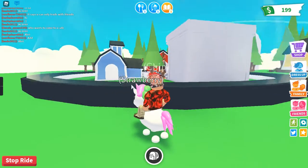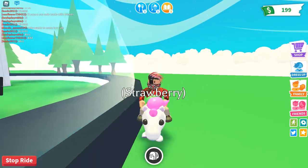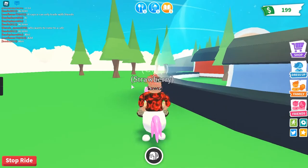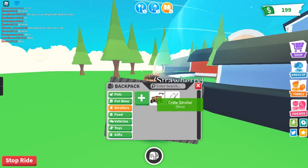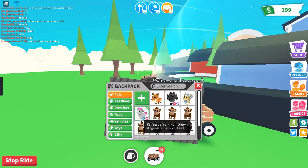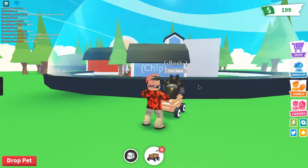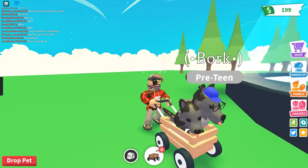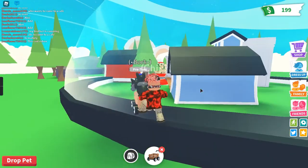Today I'm gonna teach you how to do this glitch to get out of the bubble in the Adopt Me pet shop or nursery. It is very cool. What you're gonna need is any stroller and a fly or ride pet. I'm gonna use my Cerberus today. You're gonna want to put them in the stroller, then jump where the glass is.